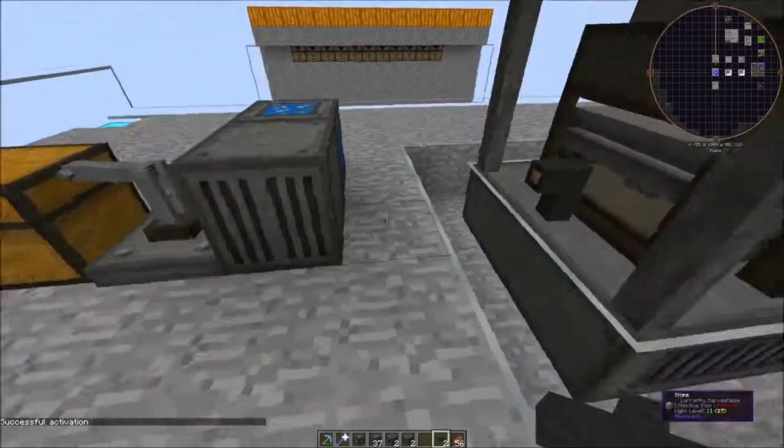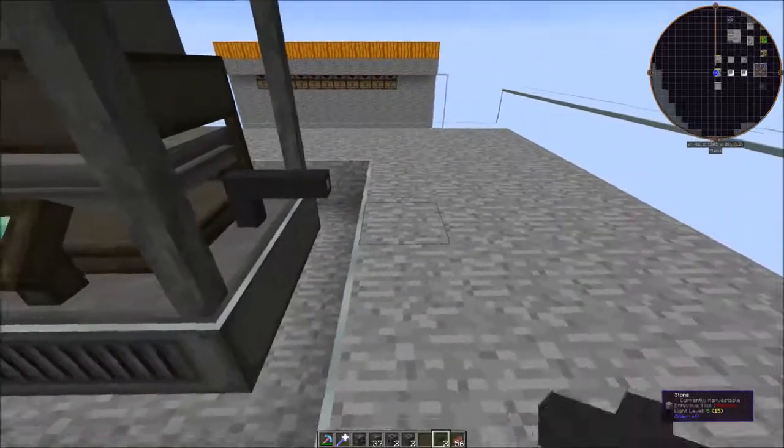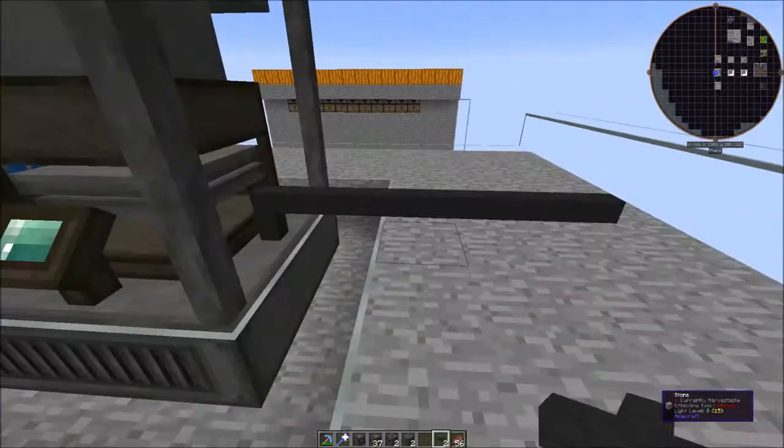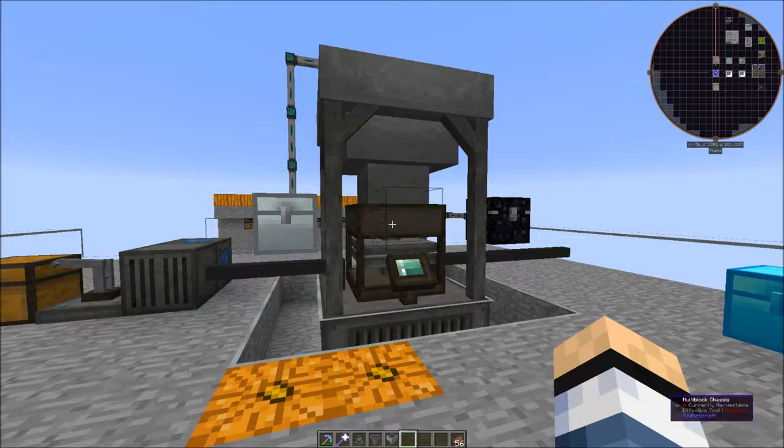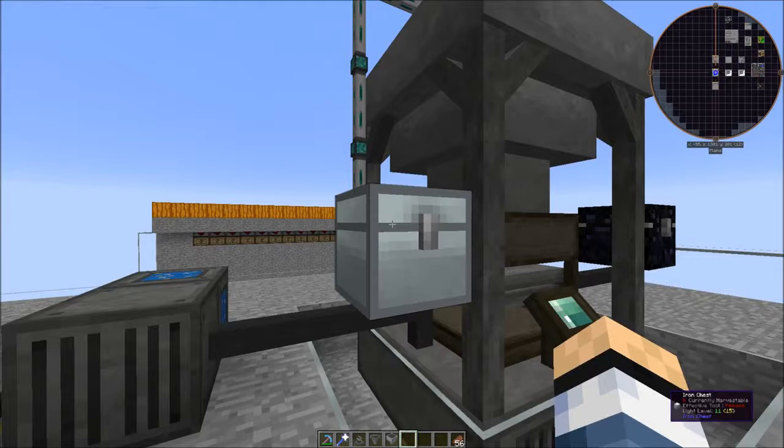This machine has energy IO on both sides, so we can actually input on either side. We're just using a generator from the mod. If you input on one side, you can actually output on the other side and run it to another Magnetocraft machine.